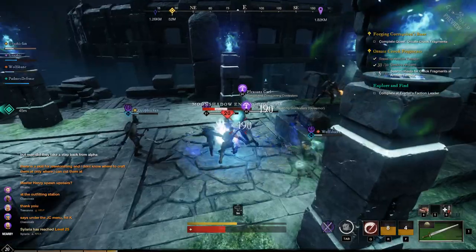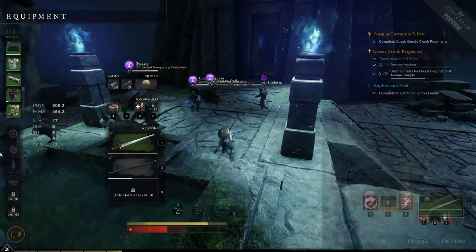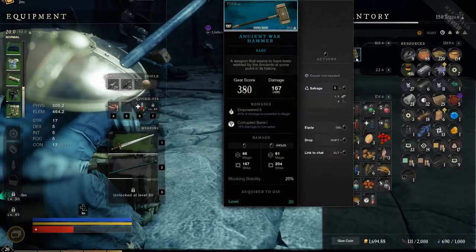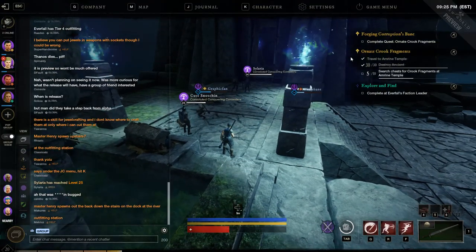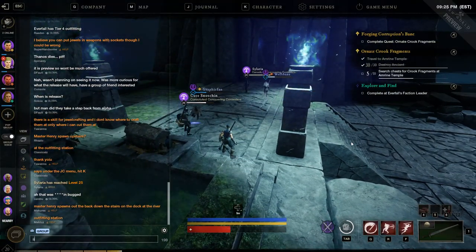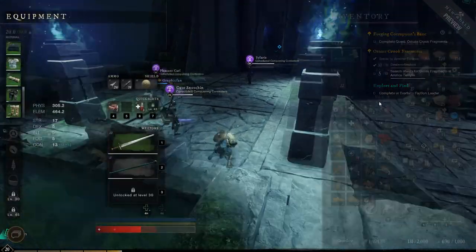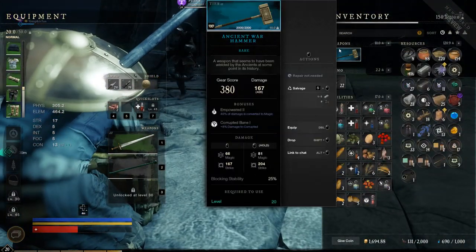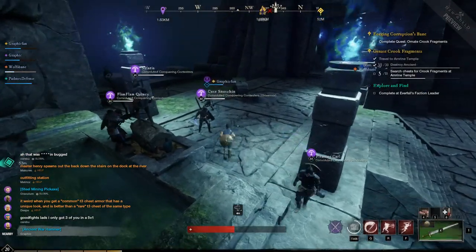I did get a tier 3 weapon here and I'll show you that on screen. As you can see we're dropping these enemies so quickly that we're getting such great XP rates. You can see I get the ancient warhammer rare, and that's from the drop from killing that boss. So the boss can drop amazing loot, the huge chest can drop amazing loot, and you also have amazing XP rates back here. Like I said, if you're flagged up you'll find awesome PvP as well.